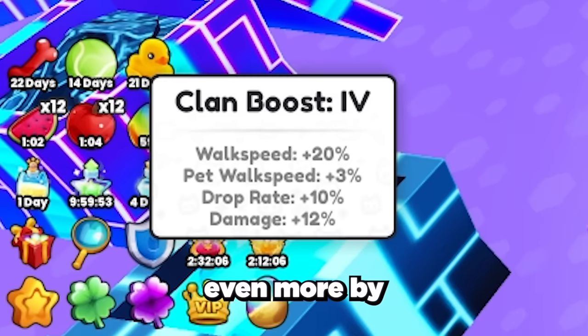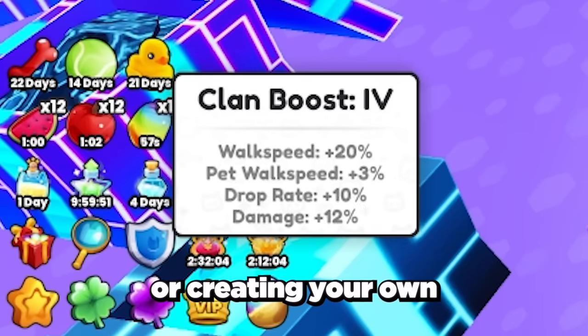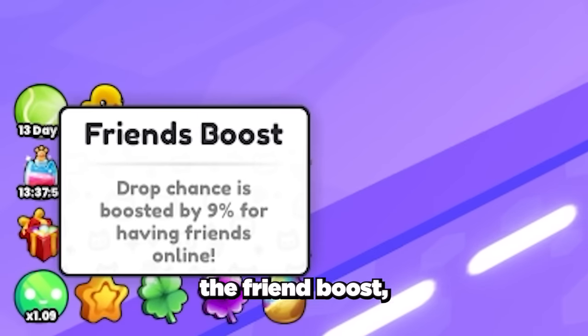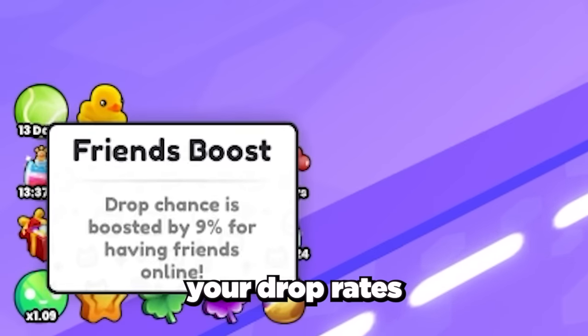You can also boost your drop chances even more by joining a clan or creating your own and leveling it up, as well as having friends or alt accounts in the same server as you to activate the friend boost, which also improves your drop rates even more.